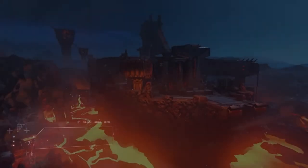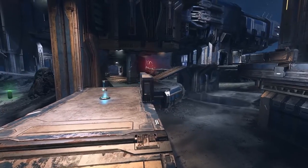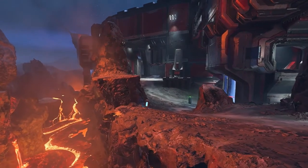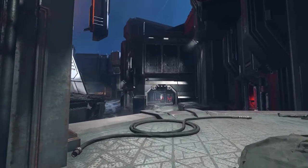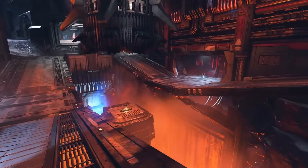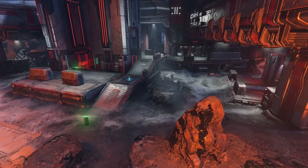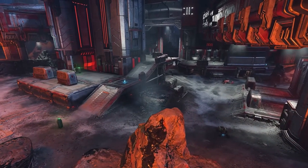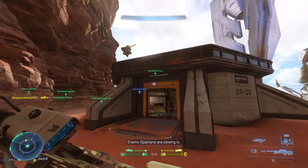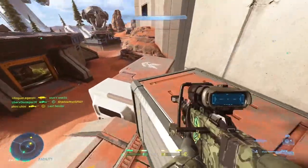Next, let's talk about Scar, which is a Banished dig site. It has a similar aesthetic to Breaker, but instead of a desert area, it's set in a molten lava environment like a volcano. The map looks pretty sizable — I think it's bigger than Breaker. My one criticism is that it seems to restrict vehicle movement to certain lanes, which was one of Breaker's biggest problems. In comparison, Oasis is massive with multiple ways to move and combat, which is why it's considered the best map in Halo Infinite right now. Scar looks cool, but it might be too restricted for vehicle combat in Big Team Battle.